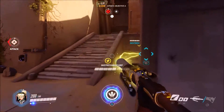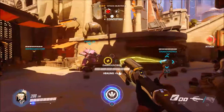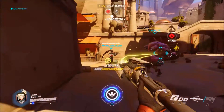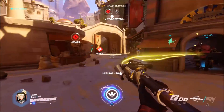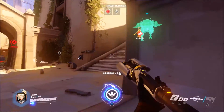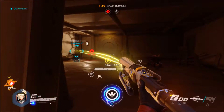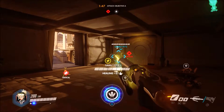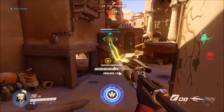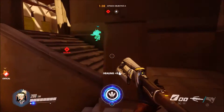Mercy has a hidden passive ability that heals her while you're healing your teammates, so that's another way you can easily stay alive. She does have quite a low amount of health, so if you get hit for a lot of damage quickly you'll die easily. But as long as you're only taking small amounts of damage here and there, while you're healing your teammates you'll boost your own health up and it'll be easy to survive long enough to get this trophy.